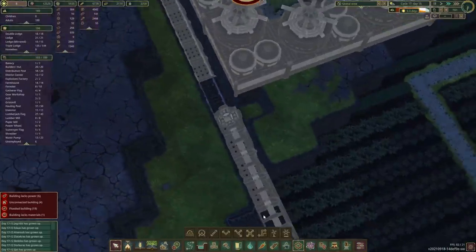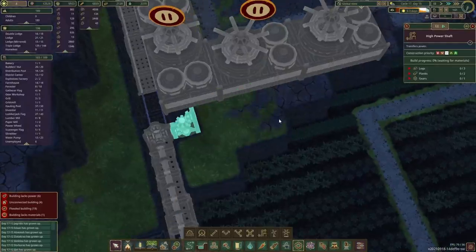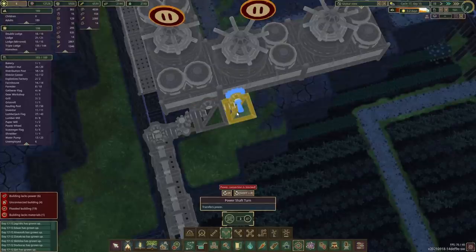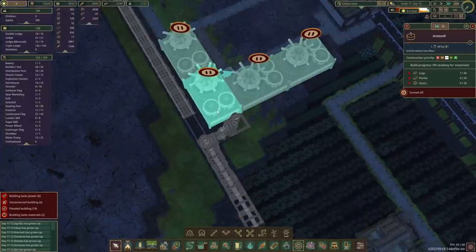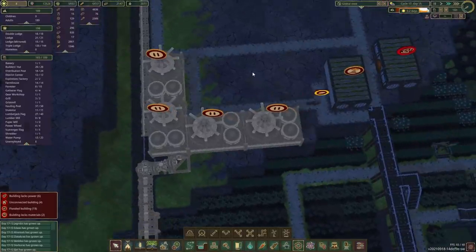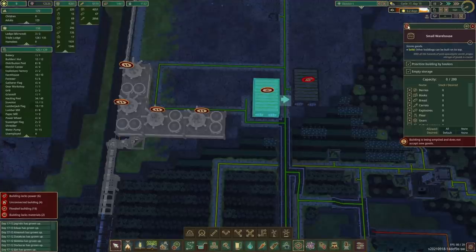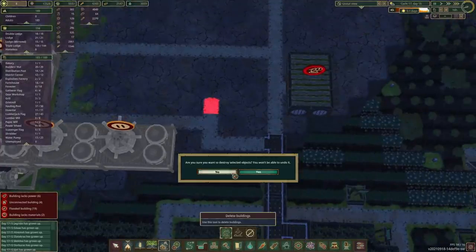Now we've got the missing link over here. We can stick in one of those high power shafts — maybe give this a slightly higher priority. Then all we need to do is put in one of those power shaft turns to connect up the crisp mill. The first crisp mill we'll have to build is this corner one here, and then from there we can just expand outwards. I've also asked our haulers to empty this small warehouse because that's not really in the spot where we want it — we'll tidy up this area just a little bit.